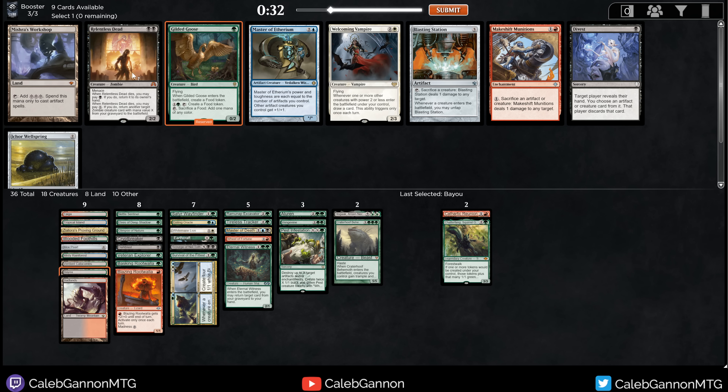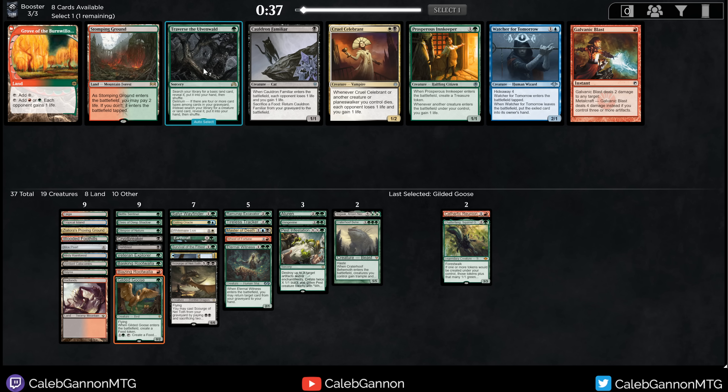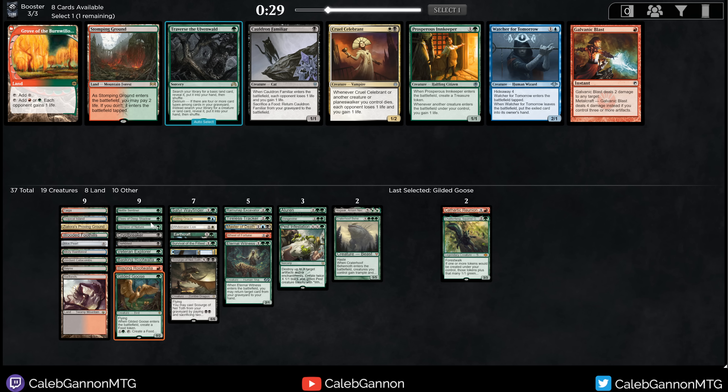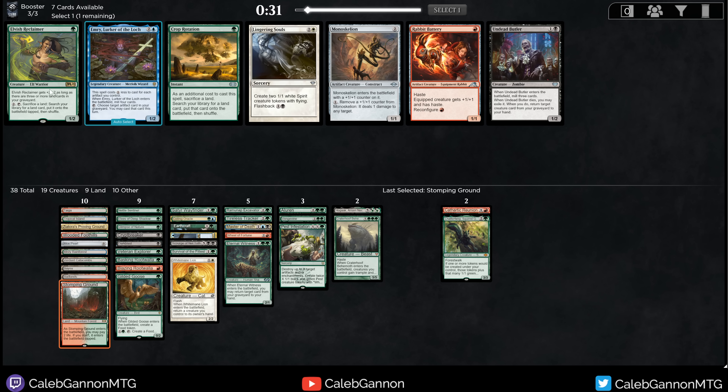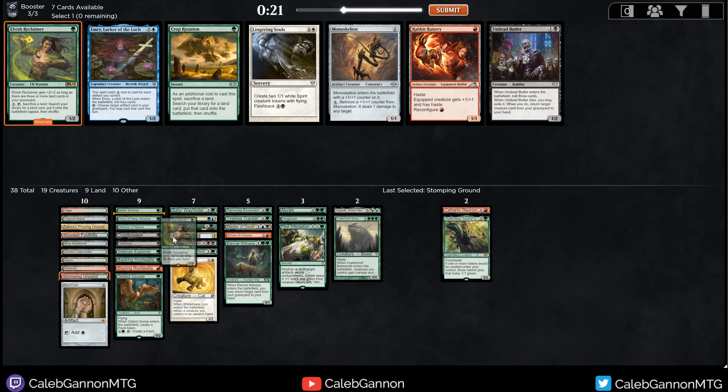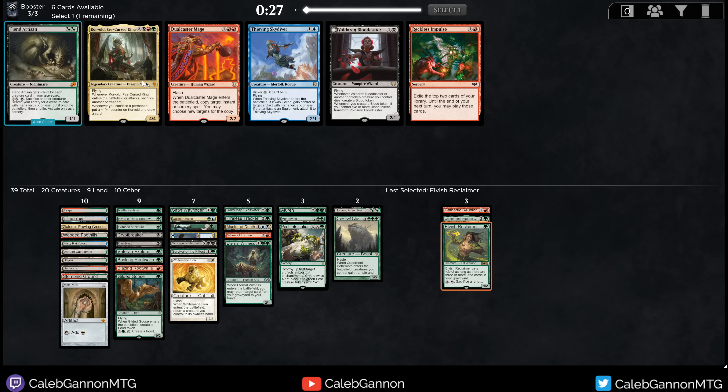Traverse the Ulvenwald is tempting. Innkeeper is pretty good — fixing for mana of any color. Traverse can find creatures or lands, so it can't get Survival. One big problem with this deck is just going to be finding Survival. It can fetch basics and grab White Mane Lion. I don't think I'm going to hit Delirium easily enough. Elvish Reclaimer, Undead Butler, Crop Rotation — we don't really have any good things to Crop Rotate for. I'll just take the Reclaimer, though I don't know if I'm playing it.